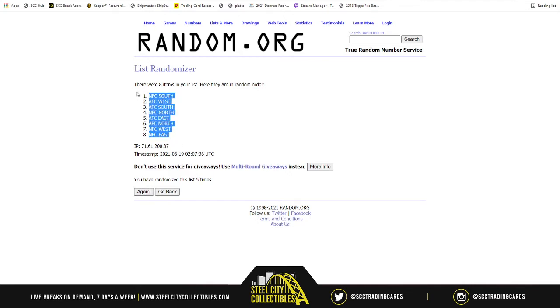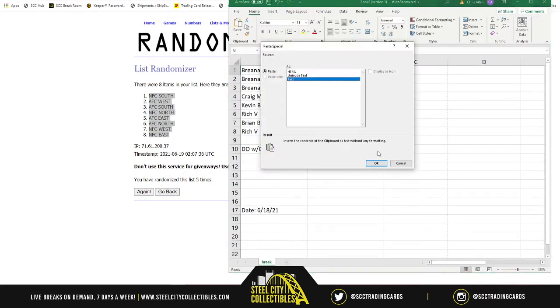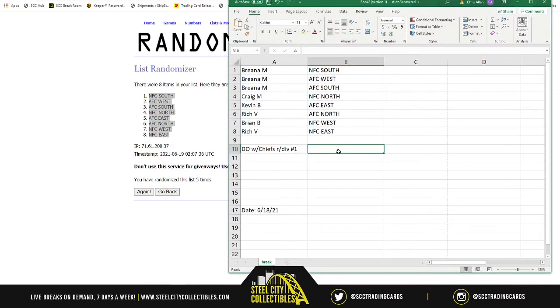NFC South on top, NFC East on bottom. Okay. So Brianna gets NFC South, AFC West, and AFC South. Craig gets the NFC North, Kevin the AFC East, Rich the AFC North, Brian the NFC West, and Rich the NFC East.